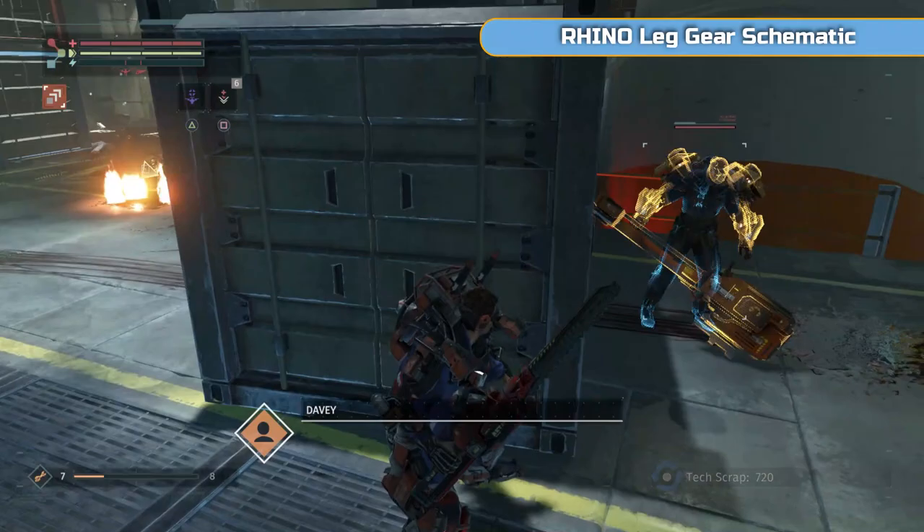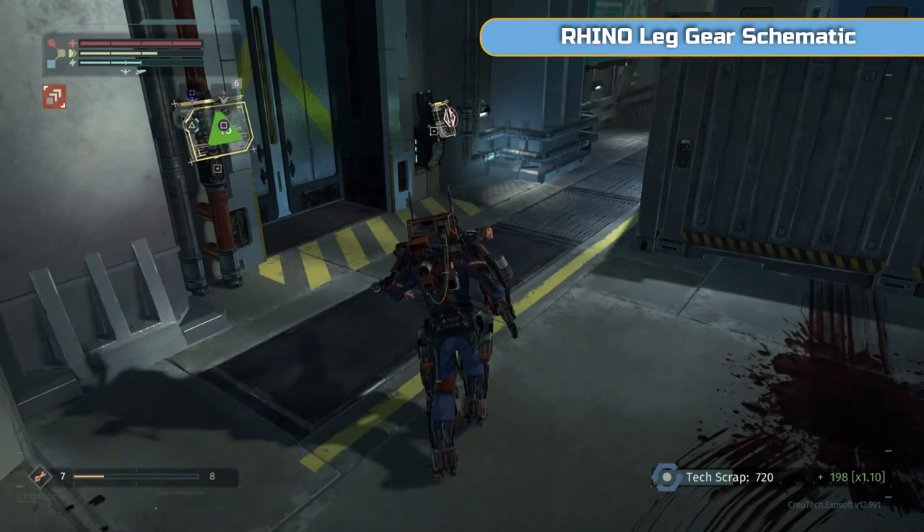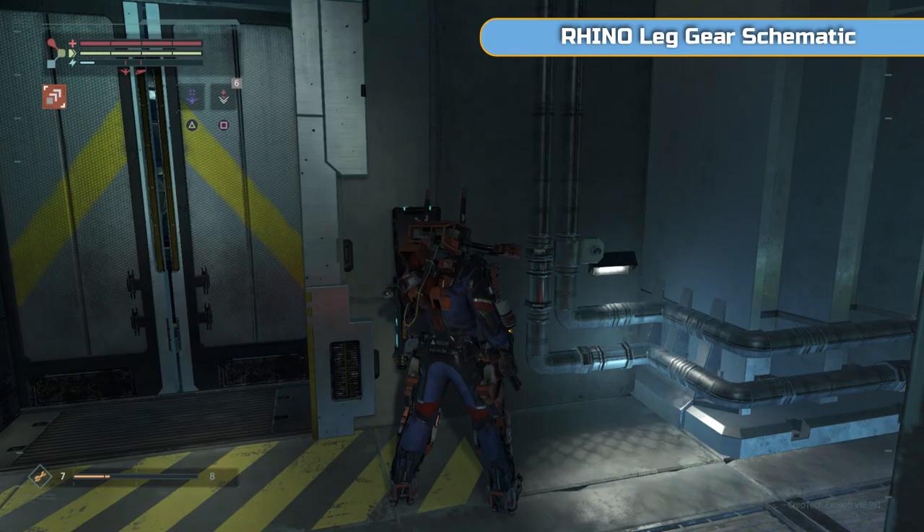What did we get there — his leg? The rhino leg gear schematics must be from one later on. Another thing: if you want a certain weapon or gear, it's best to go for a yellow part on an enemy as opposed to a blue — blue doesn't really pay out as it were.